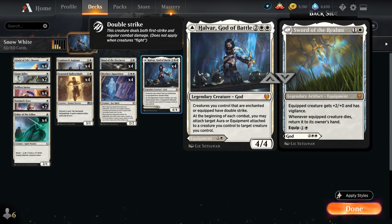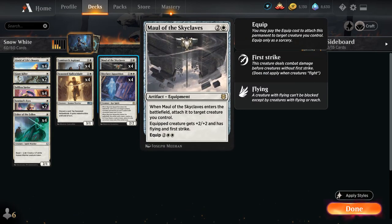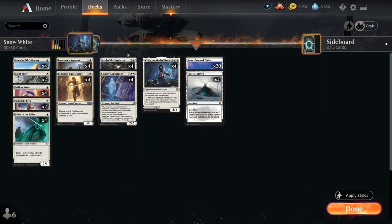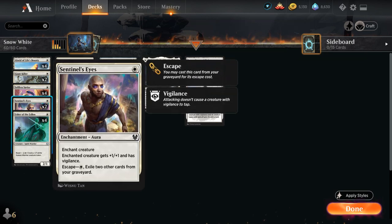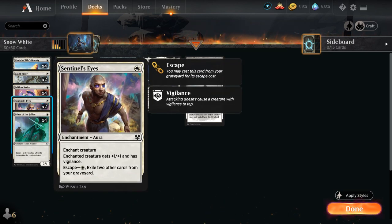Then looking at the rest of the deck, we have the full playset of Maul of the Skyclaves — a powerful equipment that synergizes with Halvar, giving the equipped creature +2/+2, flying, and first strike. It costs 4 mana to move the equipment afterwards, but we get to attach it for free when it enters the battlefield. We also have 2 copies of Sentinel's Eyes, giving the enchanted creature +1/+1 and Vigilance — and it can also escape from the graveyard, sometimes playing for free against mill decks.